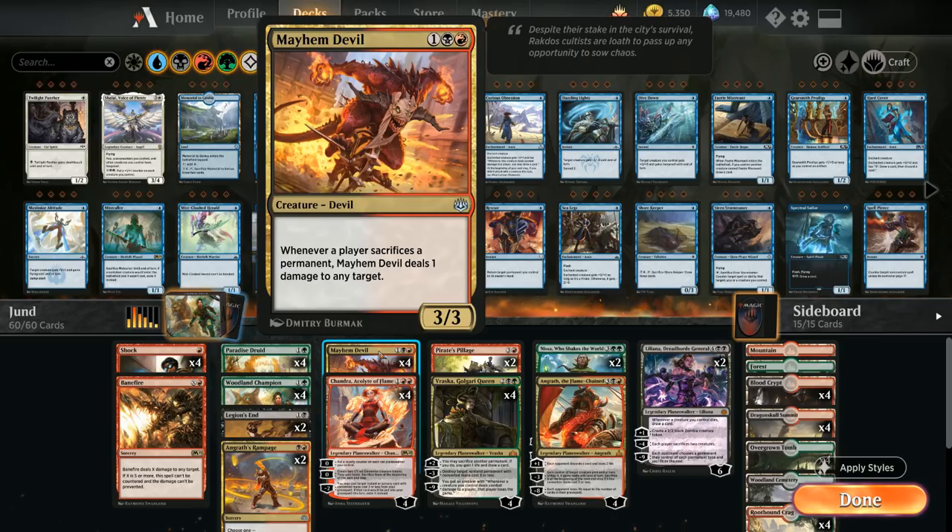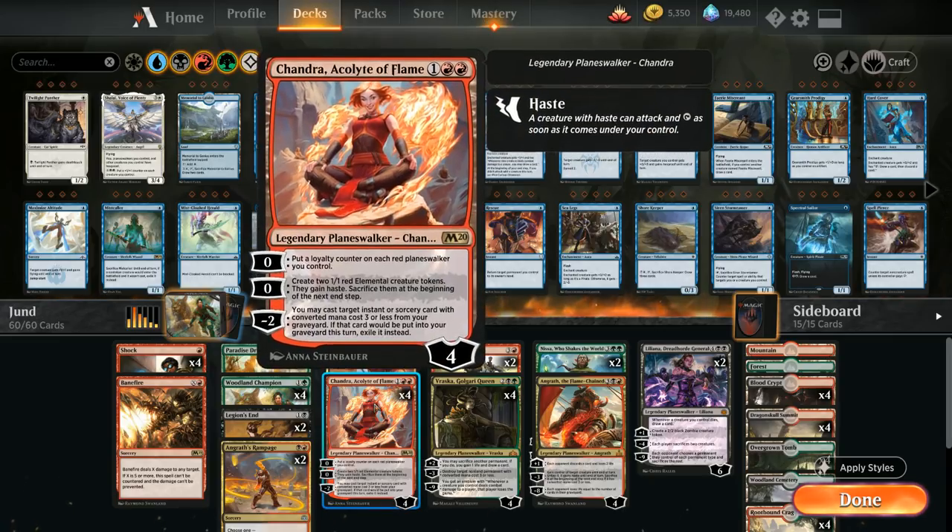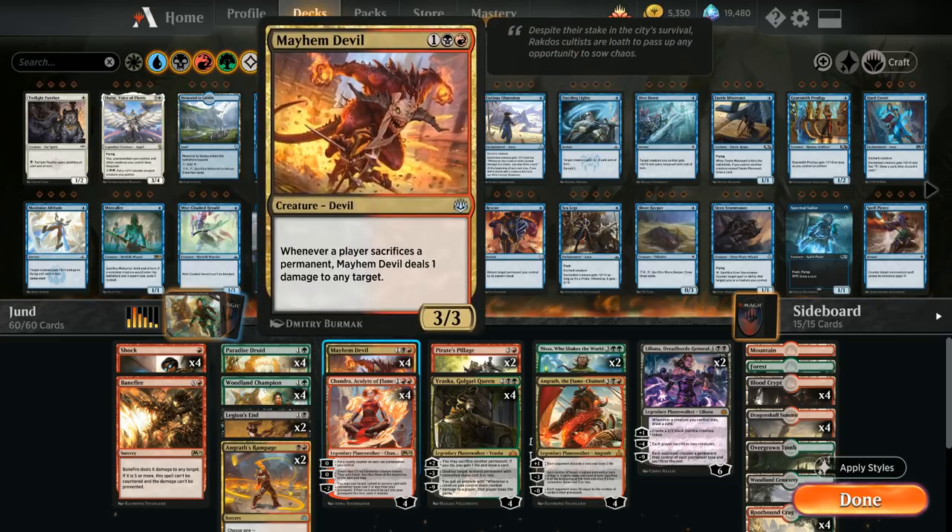At three mana we've got the full playset of Mayhem Devil, which is just a nice threat that synergizes with a lot of our different cards. Then the full playset of Chandra to get back our powerful instants and sorceries — especially after sideboard, Chandra gets even better. The elemental tokens still work great with Woodland Champion, Vraska, and of course Mayhem Devil. If we sacrifice those two elemental tokens, they also deal two damage with a Mayhem Devil.